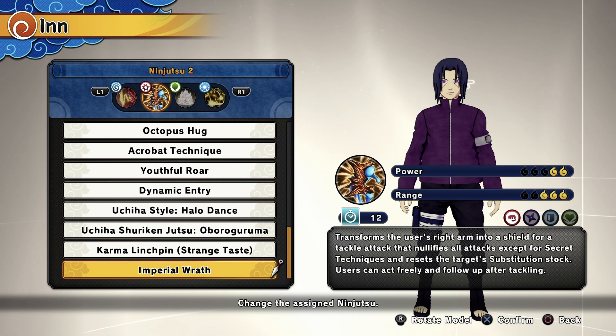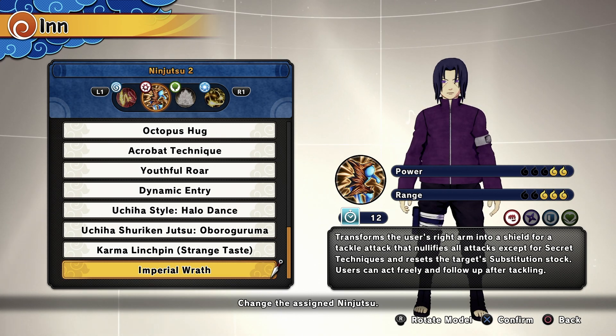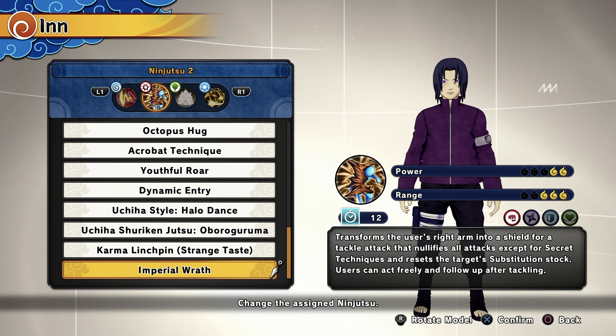For my second ninja tool, I'll be using Imperial Raft from Kawaki as well, that transforms your arm into a shield, and you will charge towards your enemy and will reset their substitution stop, and also receive an extra attack — which is insane.